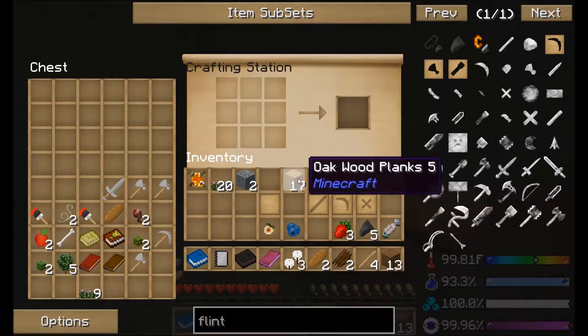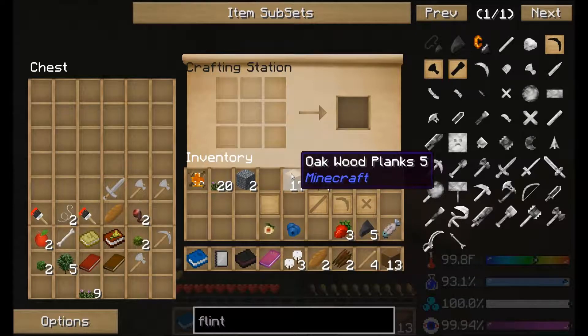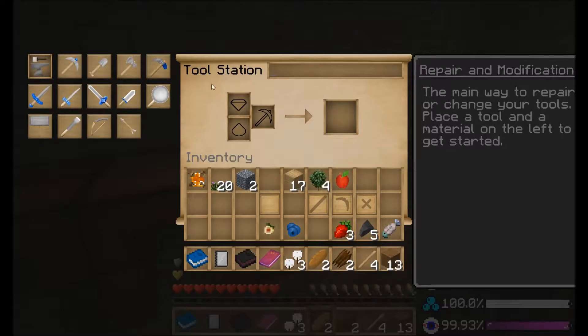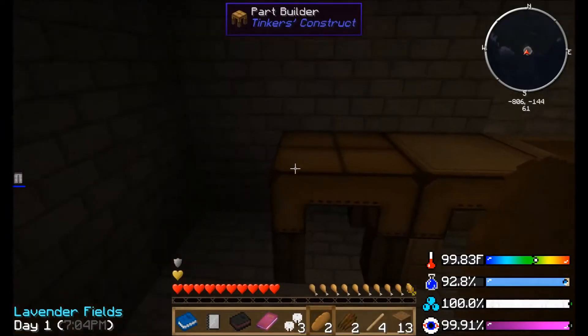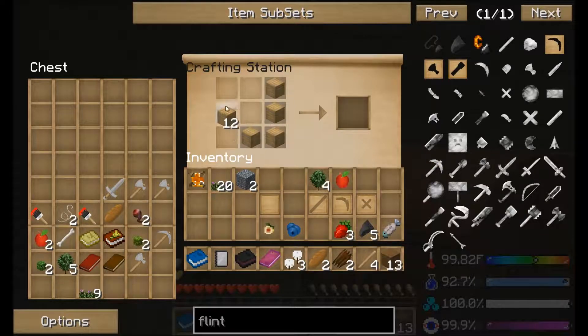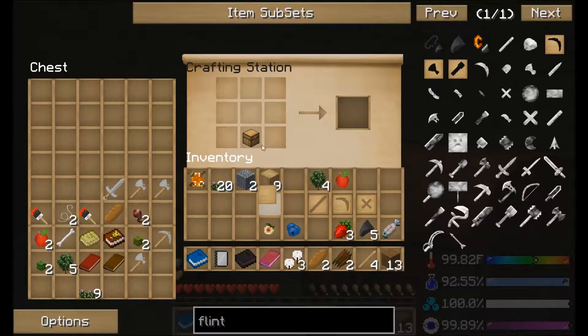So we need more wood. Now we're gonna get into the tool station — actually, we're gonna get into the part builder. But first, we need to make a chest and put a blank pattern above it to give us a pattern chest.